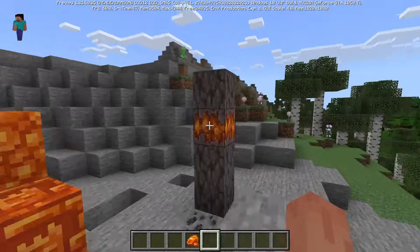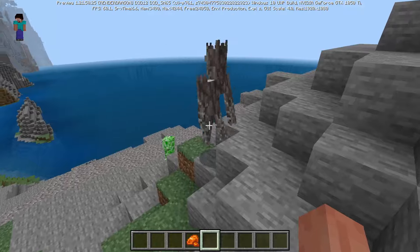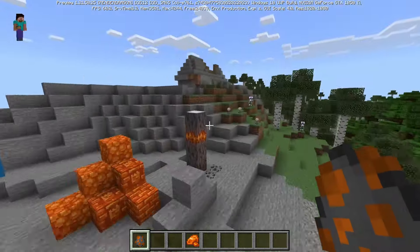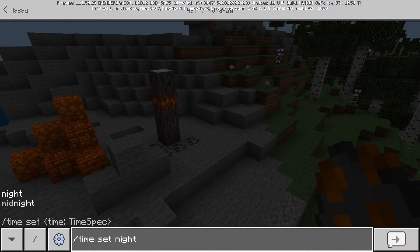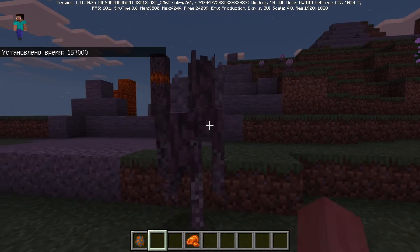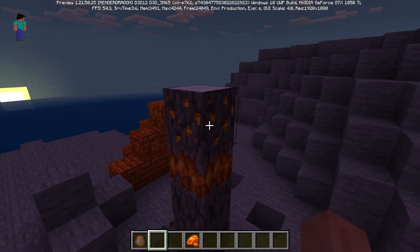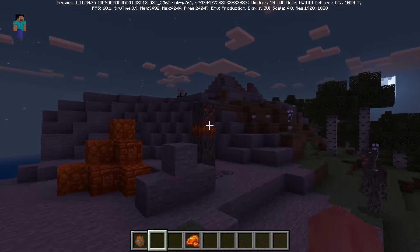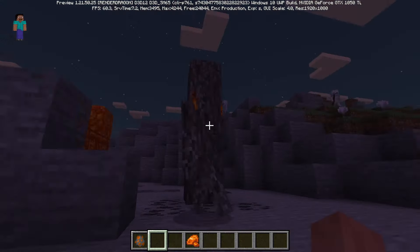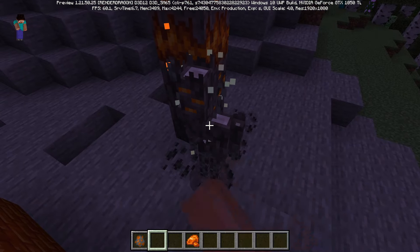You can get it by hitting the Creaking. This Creaking is owned by me, so when I hit him you'll see this new thing, something like an ore pop out — the resin. It's infinite, so you can punch him as much as you want and collect it.